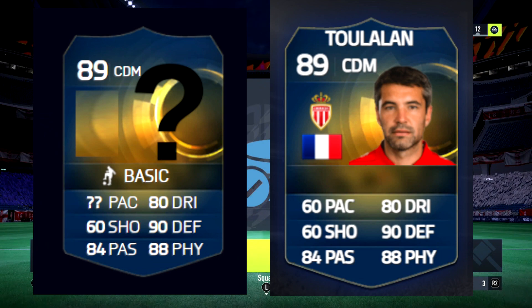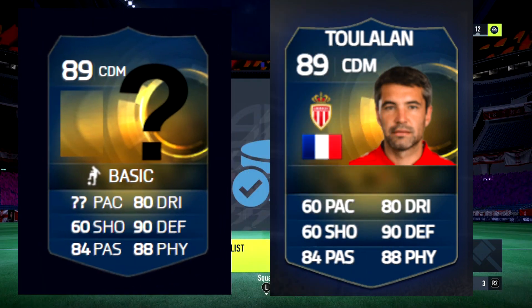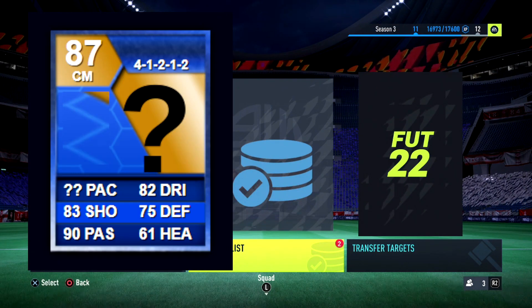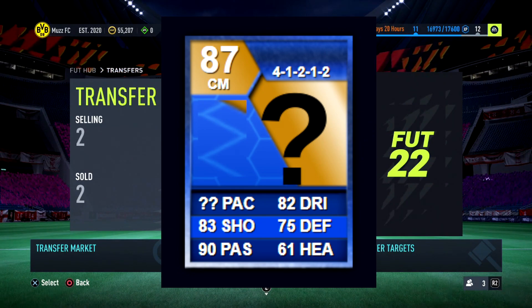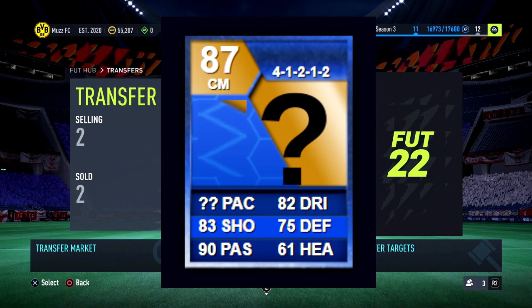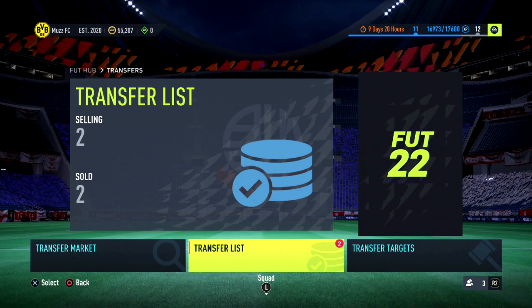Yesterday's quiz - I can't believe a lot of you got it. Fair play to the person who got Tulaland because I forgot all about him and didn't even give you his pace. For today's quiz, we're going with a FIFA 13 card - yesterday was FIFA 15. This one is tough: it's an 87 Team of the Season centre-mid. I haven't given you his pace or his league. He's got 82 dribbling, 83 shooting, 90 passing, with not the best offensive and heading stats. If you can get it, fair play.